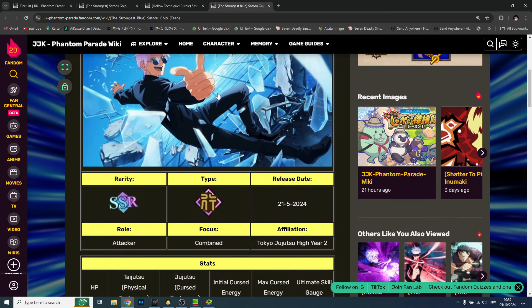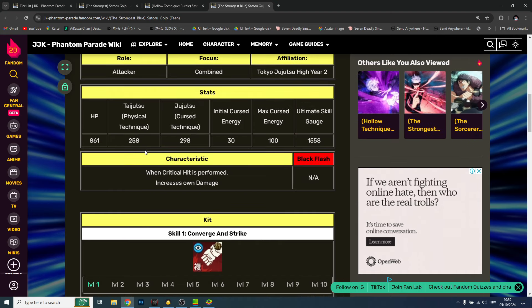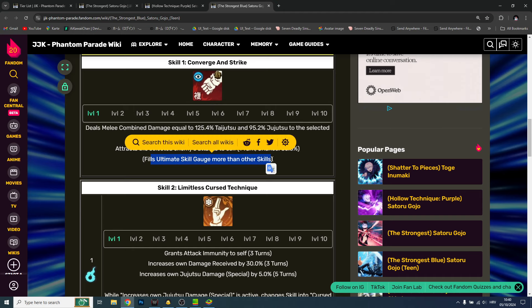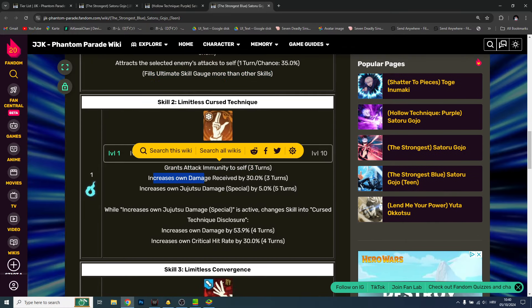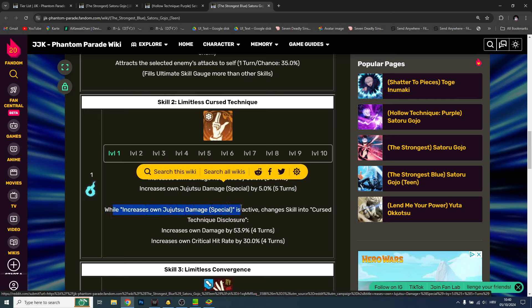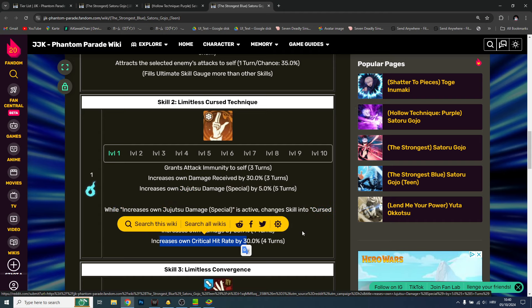The Strongest Satoru Gojo Teen — although he's yellow. When a critical hit is performed, increase own damage. He doesn't have Black Flash. Skill one deals melee combined damage equal to Taijutsu and Jujutsu to selected enemy, attracts the selected enemy's attack to self for one turn, and fills the ultimate skill gauge faster than other skills. Skill two grants attack immunity to self, increases own damage received by 30%, increases own Jujutsu damage special by 5% — you need to time it all perfectly. While that Jujutsu damage special is active, the skill changes into Curse Technique Disclosure, further increasing own damage and critical hit rate.